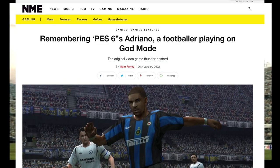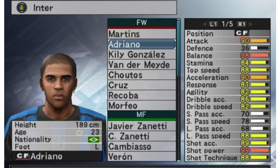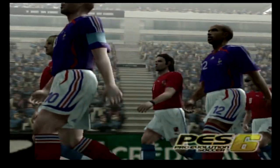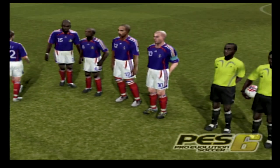PES 6 is also remembered for Adriano, who was a footballer playing on God mode in the game — we're going to be using him today, I have to test him out. This guy had 99 shot power and was apparently unstoppable. We're going to be putting PES 6 through its paces, checking out the menus, graphics, and gameplay. I'm very interested in seeing how one of the highest rated PES games feels in 2022.